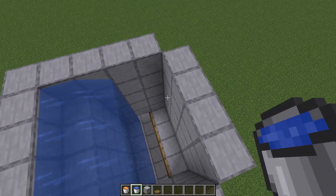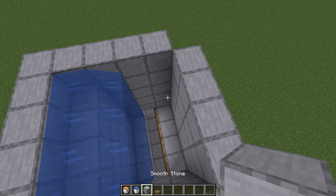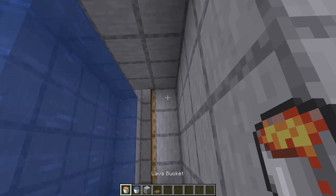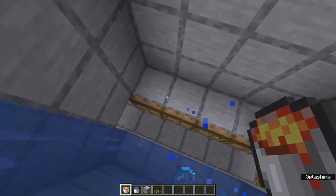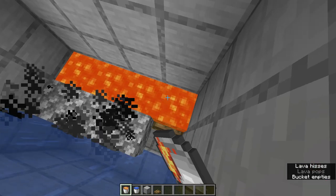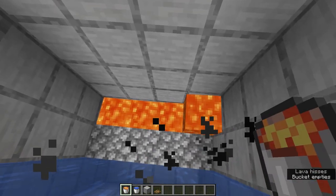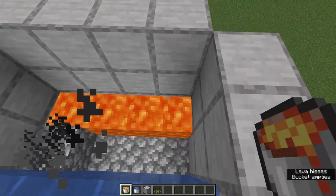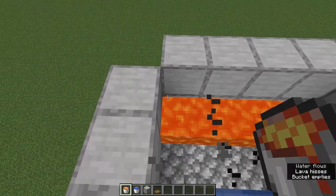Next, let's add in our lava. Now, for each one of these you will need a source block, or it will not work. So you have to use a bucket of lava for every single one of these, or again, it won't work.